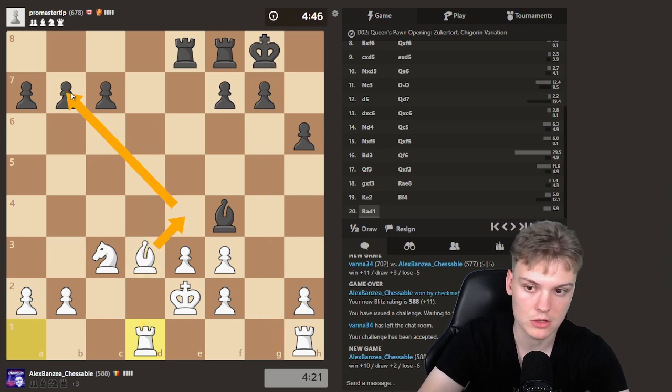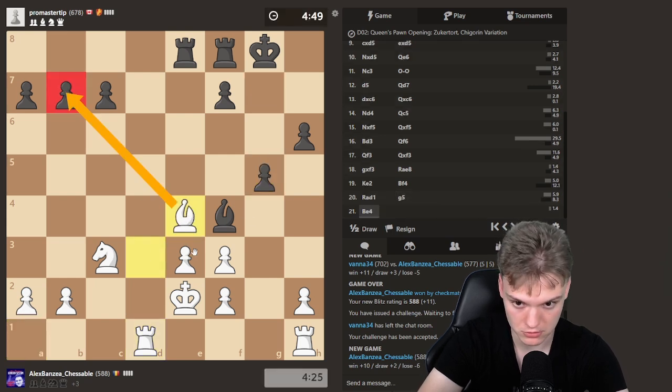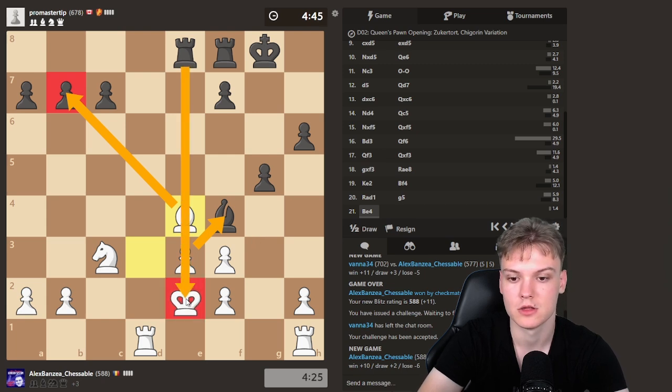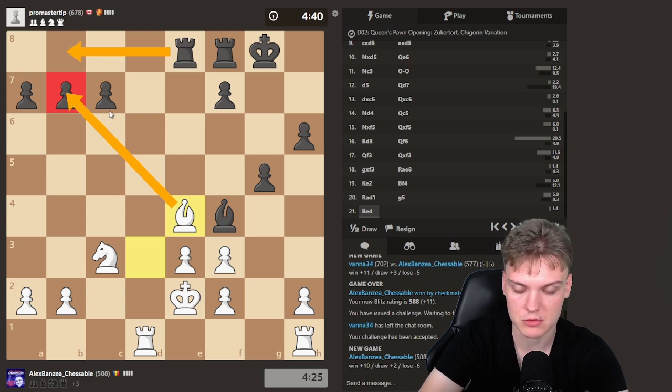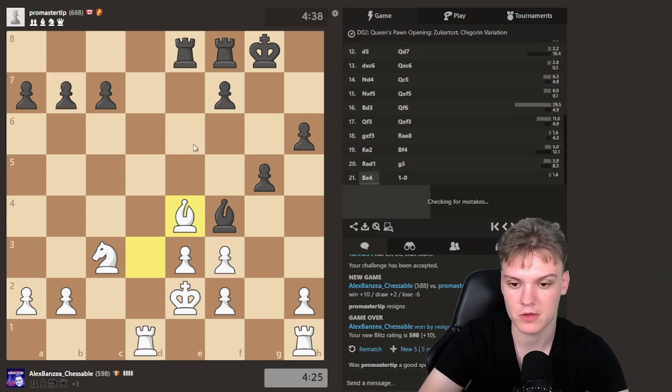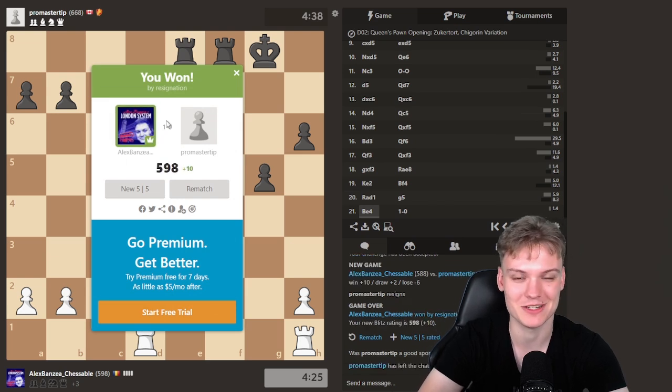I can activate the Bishop next, hitting the pawn. Goes g5 — hit the pawn and also attacking this because we're breaking the pin. He has to move the Bishop most likely. Could take that, there's Rook b8 maybe. So we don't have to rush with it — but he just finds the resign button and we need to get this one in.